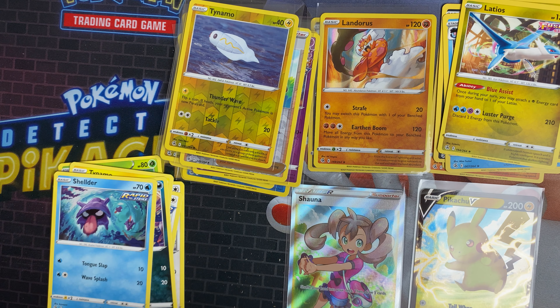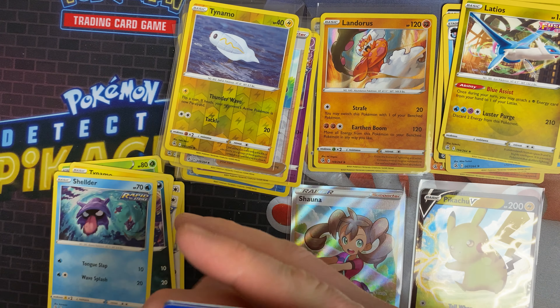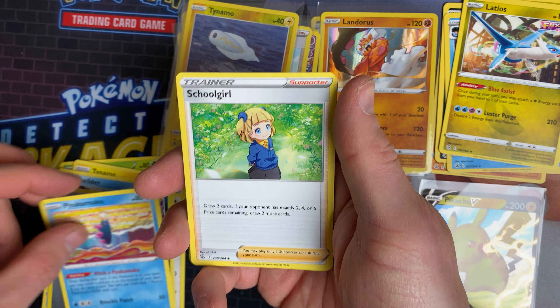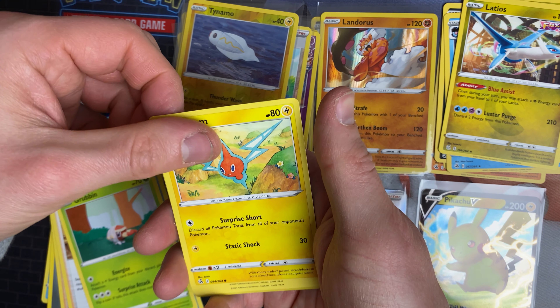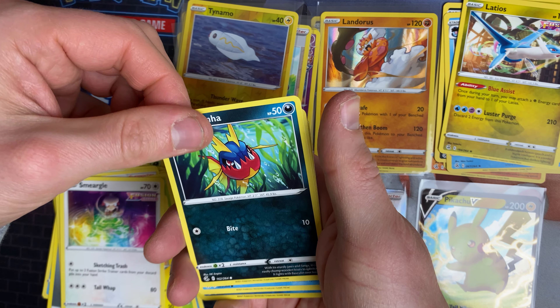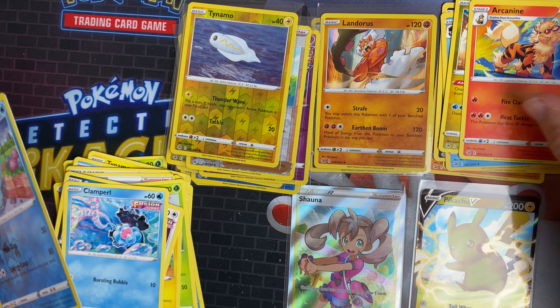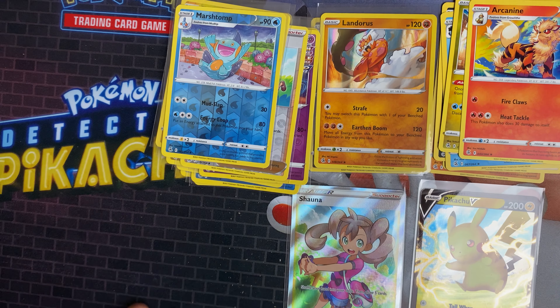The last pack is a Gengar artwork. We've got a steel energy, Pyukumuku, a School Girl, Chili Cilan and Cress, Grubbin, Rotom, Smeargle, Carbink, Clampearl, a Marshtomp reverse, and an Arcanine. Getting the Marshtomp is pretty cool.